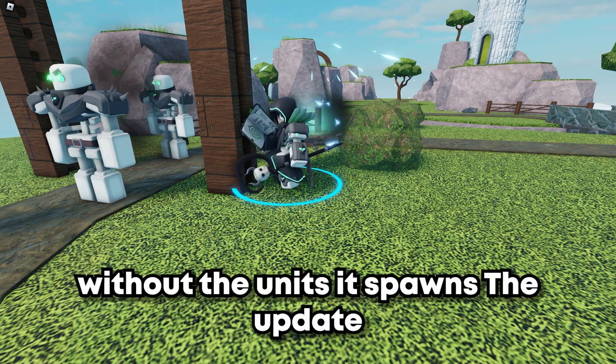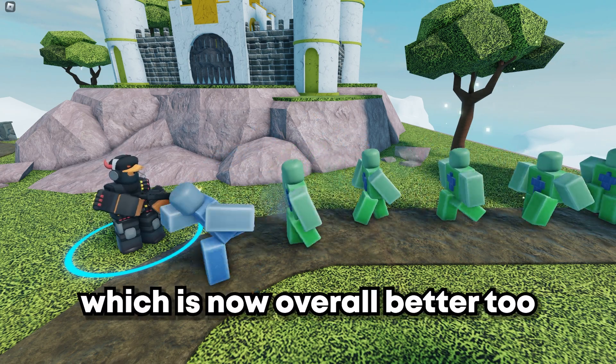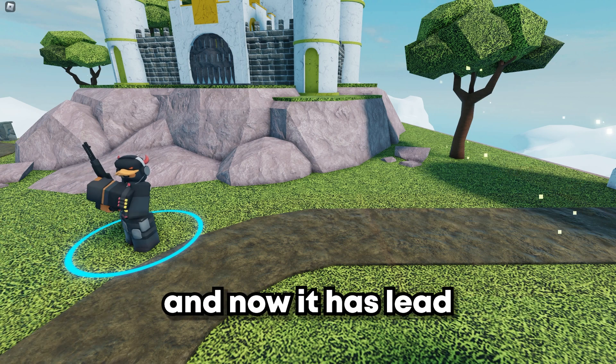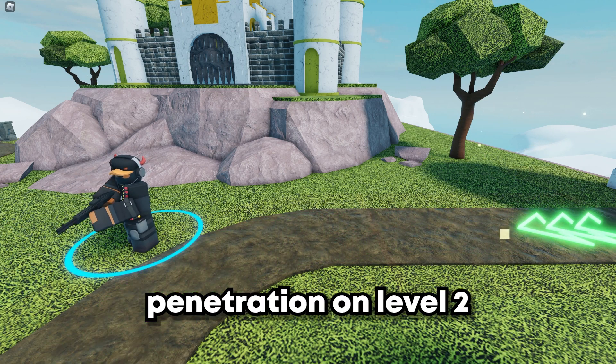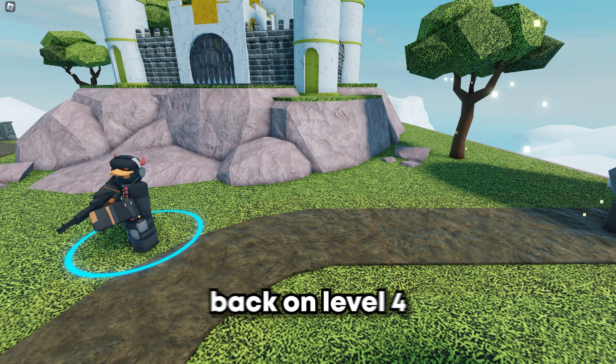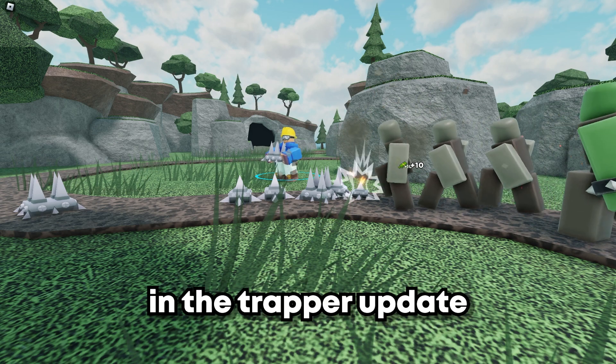The Necromancer was also buffed in this update and is now overall better and more useful without the units it spawns. The update also rebalanced the Shotgunner, which is now overall better too. Its fire rate has been reduced on all levels and now it has pierce on level 2, but it strangely seems to disappear on level 3 and reappear on level 4.